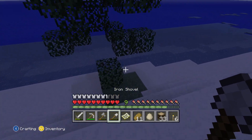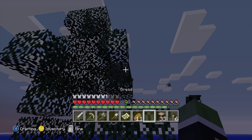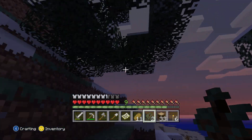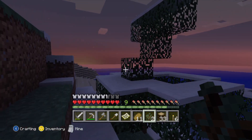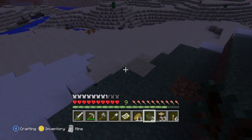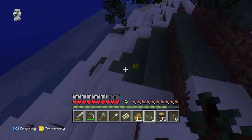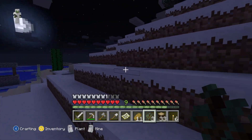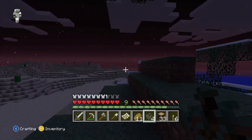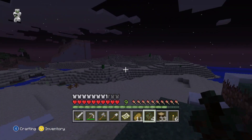I'm gonna get all the saplings I can from here. I haven't gotten a single one yet — there's one right up here. There we go. Why are these trees not dropping anything? I got another one, and a third right here. I think that might be it, unfortunately. Oh, there's one more right here. I think I'll just leave now.